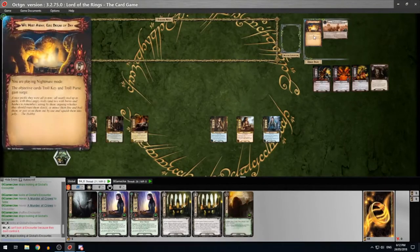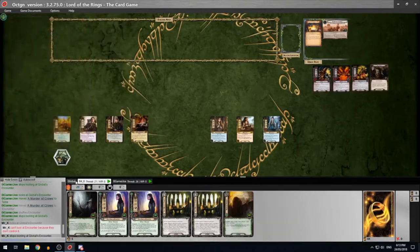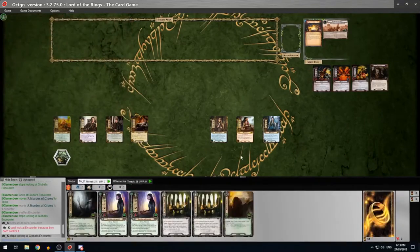The Nightmare card doesn't really do anything special - it just gives the objective cards Troll Key and Troll Purse surge. So no forced effects, no weird stuff to keep track of - it's just nasties in the encounter deck and more weird troll art. Some very interesting pictures in this one - dwarves getting popped. Well, should we start? We've got the sack deck ready, we've got the three trolls in the troll cave. Then we will shuffle the encounter deck and reveal two cards.